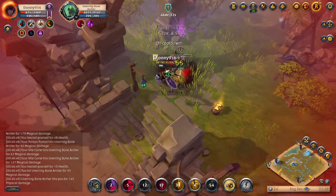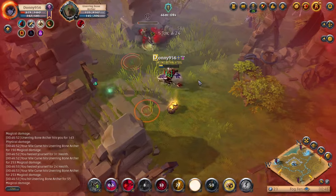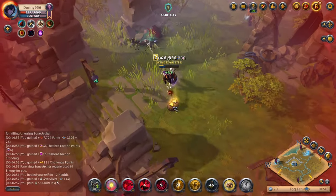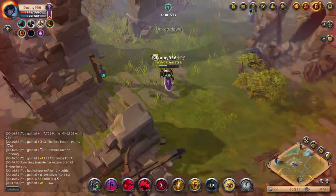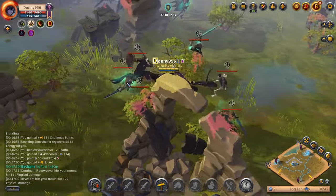Now without further ado let's go. I prefer to farm at the tier 4 static dungeon which is two zones west of Thetford. The zone is called Fog Fen — you can easily look this up on the map and head on over. I like to farm at tier 4 static dungeons over tier 5 since tier 5 static dungeons tend to be overpopulated, making it more efficient to do tier 4 statics.